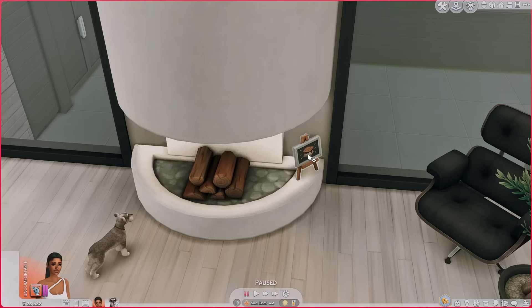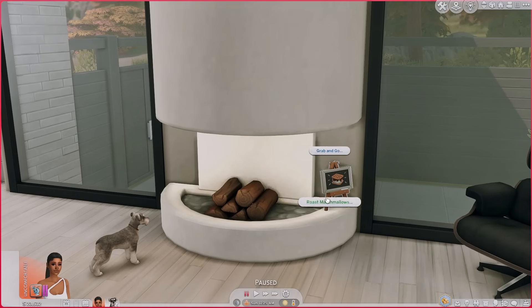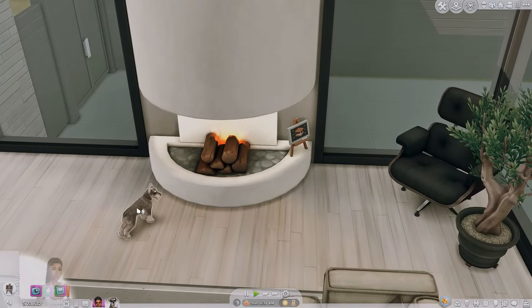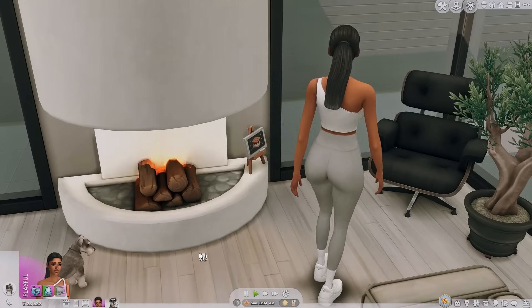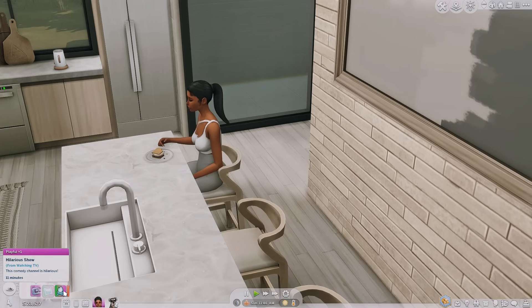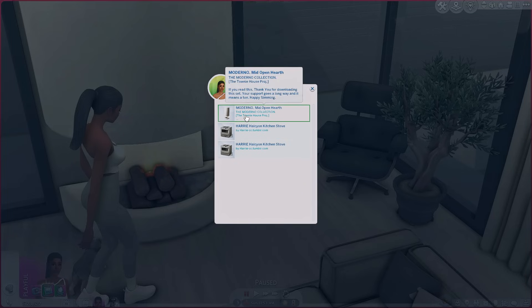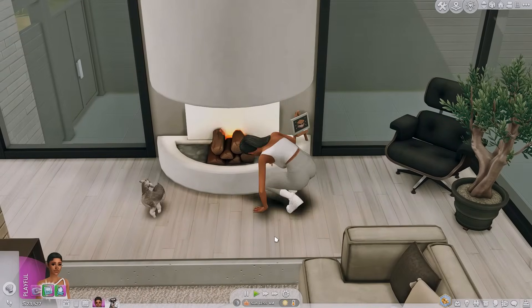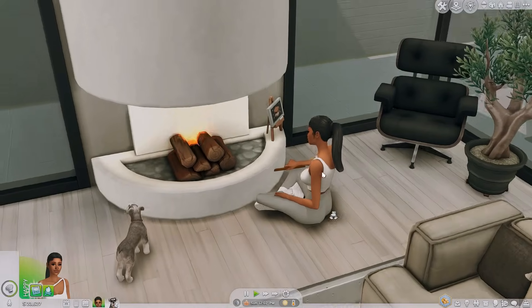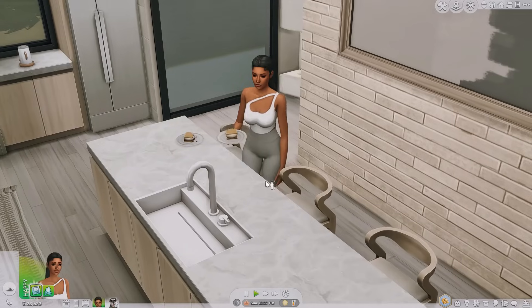We're going to click on the sign — you can do a grab-and-go option and there are different servings: single serving, family size, or party size. We're just doing a single serving. I actually want to see her make the s'more so I'll have her roast marshmallows. We can either use the fireplace or the stove. There's a little bit of clipping from the fireplace but I honestly don't mind. Just like that she has a s'more.